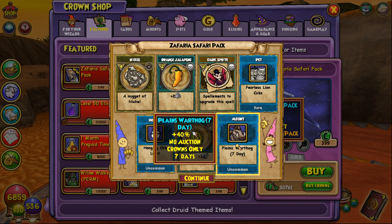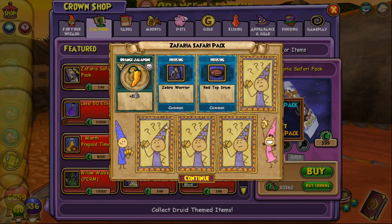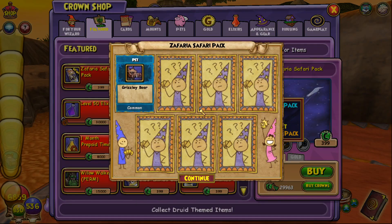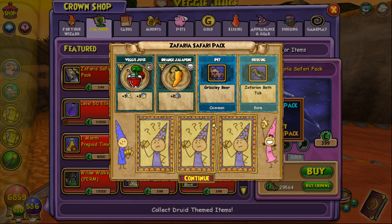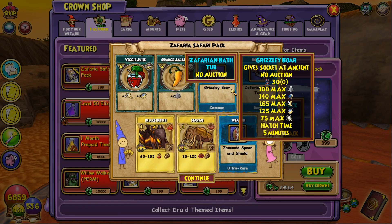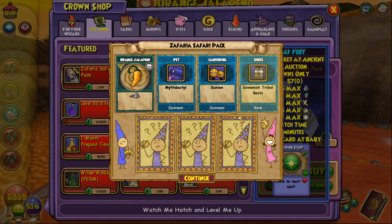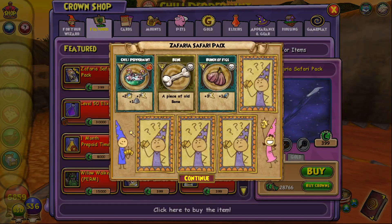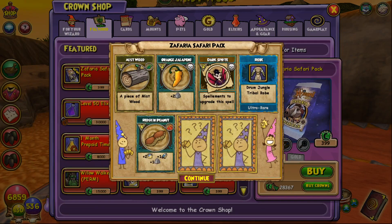Two in a row — come on. I'm wondering if I'll get a permanent warthog mount in this pack opening. My luck has been pretty good — I've been getting a lot of pets, spell elements, and gear. Maybe I even have a full set. Nothing crazy from the next pack except a jewel star blossom. We've spent around 6,000 to 7,000 crowns. Let's keep going — give me something good.